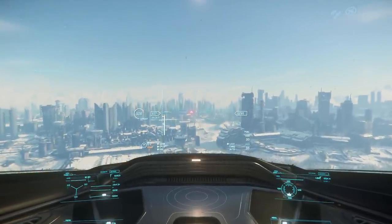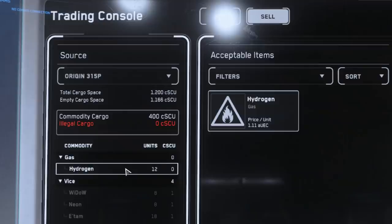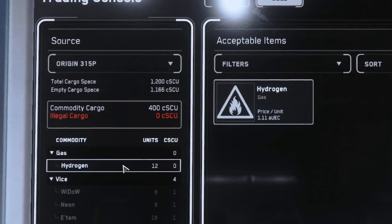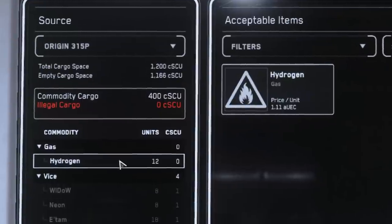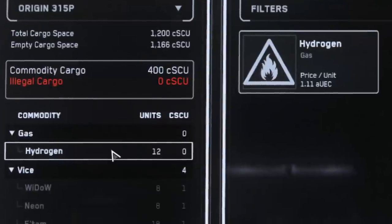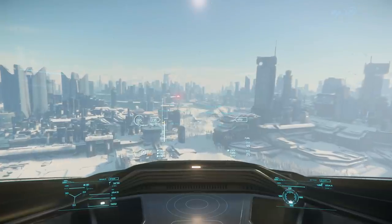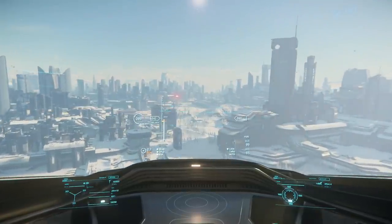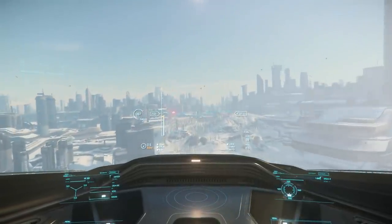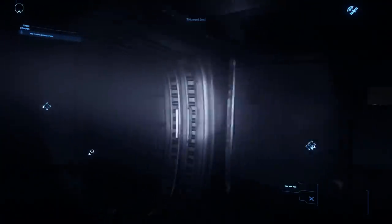Another change they made — one that might have actually been in place a little before 3.10 that I didn't notice — was an increase in the contents of each box. Each hand-carried box used to be 6 units of whatever it was holding, and they doubled that to 12, effectively doubling the amount of money you could make gathering these boxes. But this persistence of boxes goes beyond these very cool exploration and discovery missions and extends into true piracy — not griefing, but being a true pirate.